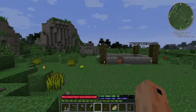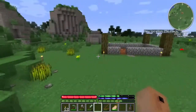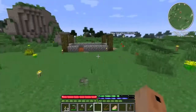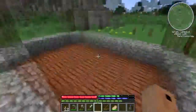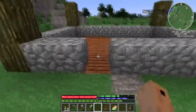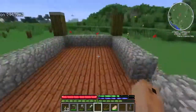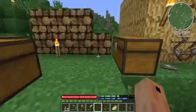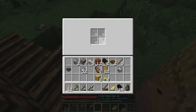Welcome back everybody to another Terra Firma Craft video, I'm Chopper Comrade here. Finally today we're gonna be continuing with our house building. I have put some diorite cobblestone down over here, and I'm gonna put the door probably over here. I believe I'm gonna choose pine wood — some pine wood planks — let's make those now.